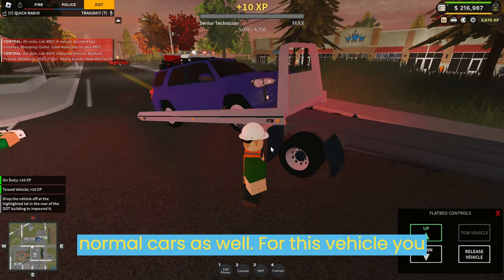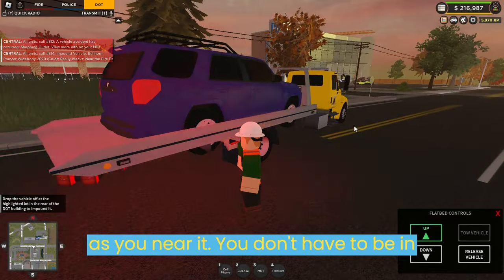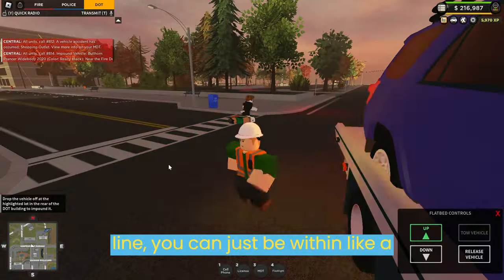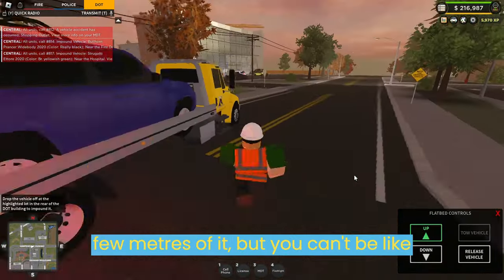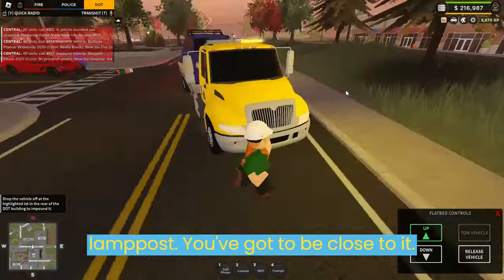That's what you do with normal cars as well. For this vehicle you tow and put it down, as long as you're near it. You don't have to be in line — you can just be within like a few meters of it — but you can't be way over here if the car is over there by that lamp post. You've got to be close to it.